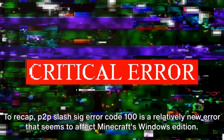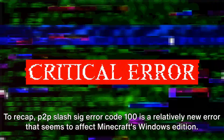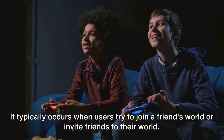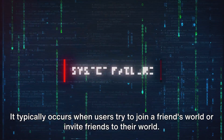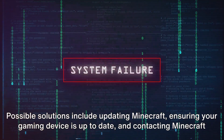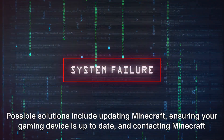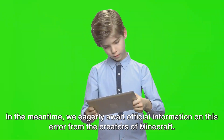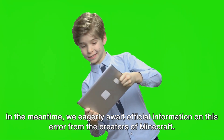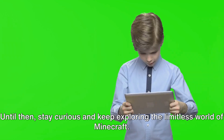To recap, P2P-SIG Error Code 100 is a relatively new error that seems to affect Minecraft's Windows edition. It typically occurs when users try to join a friend's world or invite friends to their world. Possible solutions include updating Minecraft, ensuring your gaming device is up to date, and contacting Minecraft support if the error persists. In the meantime, we eagerly await official information on this error from the creators of Minecraft. Until then, stay curious and keep exploring the limitless world of Minecraft.